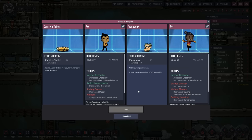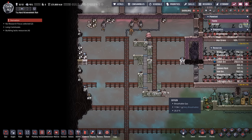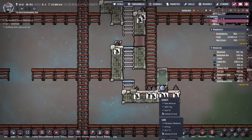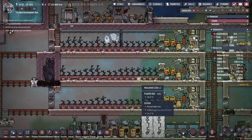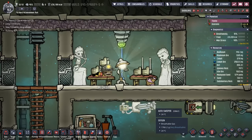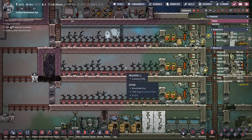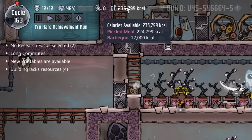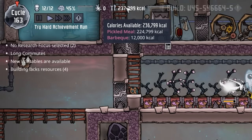Unfortunately the pod didn't work out — about the only thing it had was a little bit of barbecue. While we sit and wait for more pods, we're having the dupes pick up after all their digging and do a little low-priority sweeping. That should keep them busy for at least a dozen cycles, partly because labor is at a premium — ranching is continuous, DK Oz has to squeeze in massages, and we're still doing all the mealwood farming, which is very labor intensive. Since we're sitting at over 224,000 calories, it's a decent time to start scaling back on some mealwood.